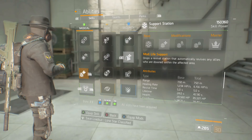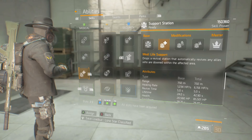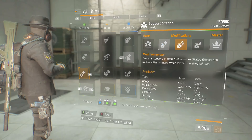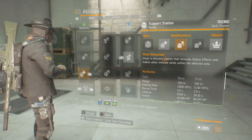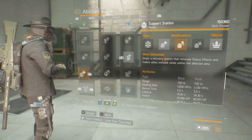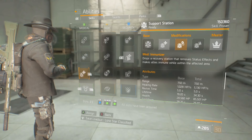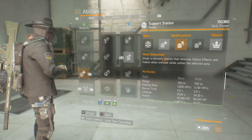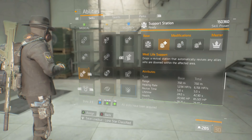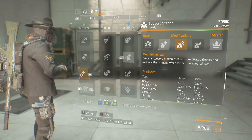For abilities, I'm running Life Support, which drops a revival station that automatically revives any allies who are down in the area. You could roll with a support station immunizer, but I've opted for Life Support to keep people up because people will die in Blackout - they get shocked quite a bit. With 150k skill power, that Life Support station will stay down for 43 seconds, which is why I've gone for it.